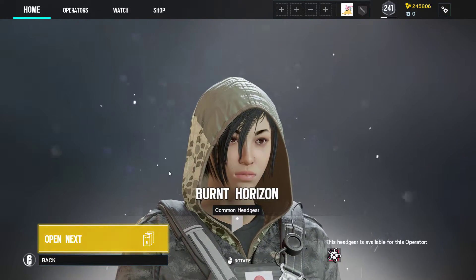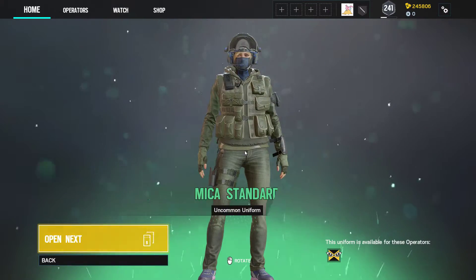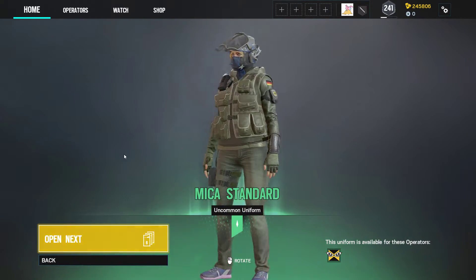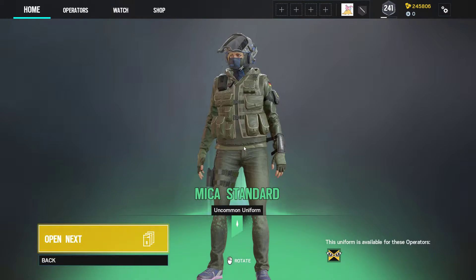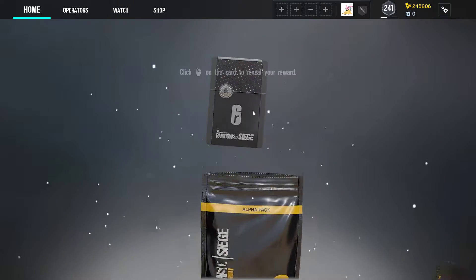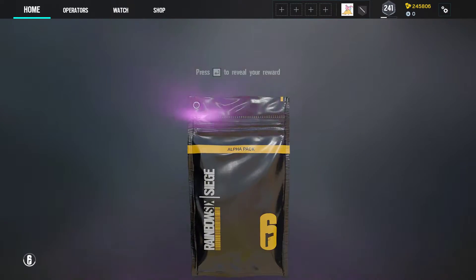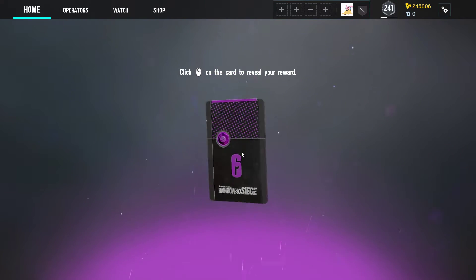Still getting some commons — some unnecessary headgear for Hibana. A fair uniform for IQ, but I already have a great setup for her with one of the event skins. That's some common headgear for Smoke. Here's one of the epic skins.